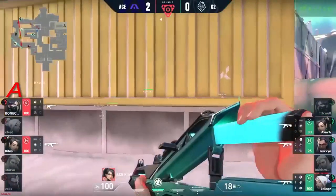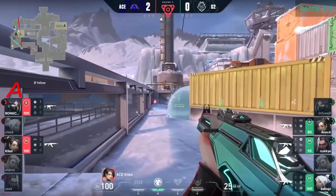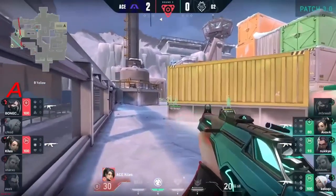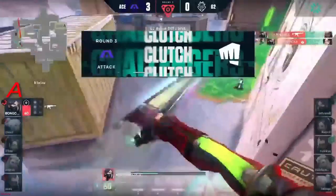Now the two remain: Killers and Bone Cold. Let's look at that post-plant — Bone Cold will be able to buy a bit of time but Killer still needs some big work here to negate this man advantage that G2 still have. Killer's now going to swing out from behind Yellow, does find one, but looking good for the trade.